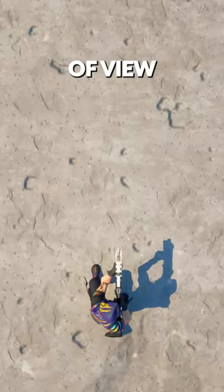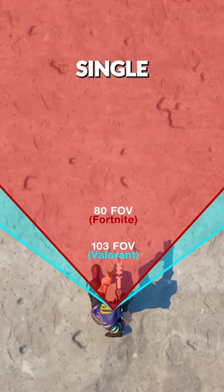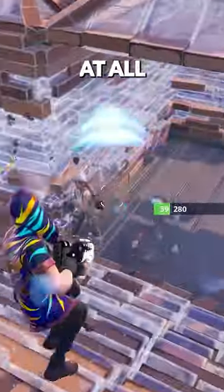Fortnite has a massive problem — its field of view, or FOV, is 80 degrees, which is lower than almost every single video game out there. Combine this with the third-person camera in Fortnite, and there are situations where opponents can be standing right in front of your character and you can't see them at all.